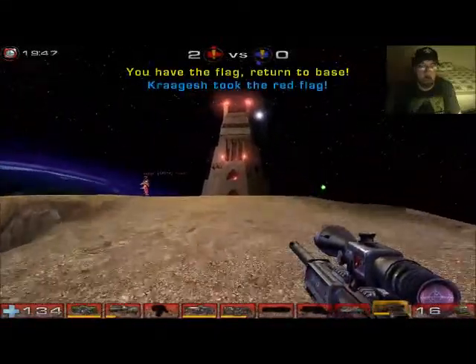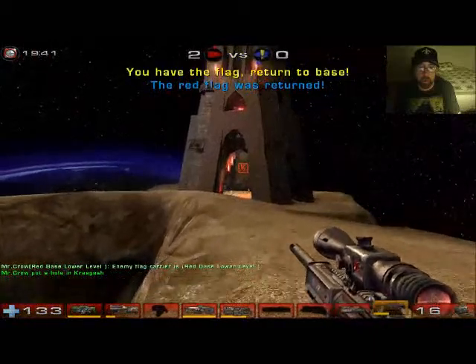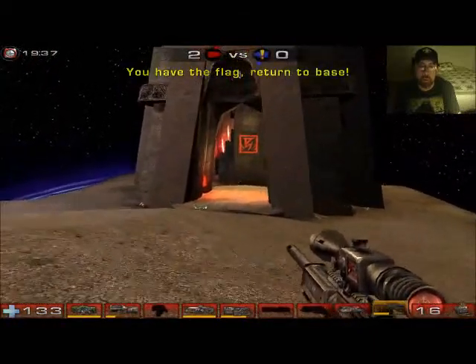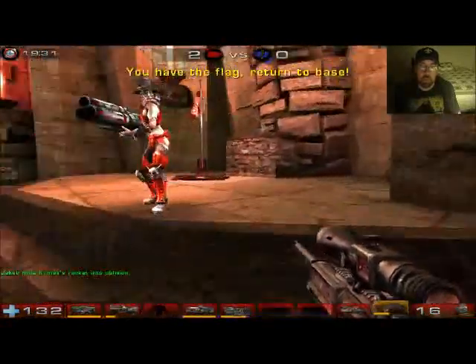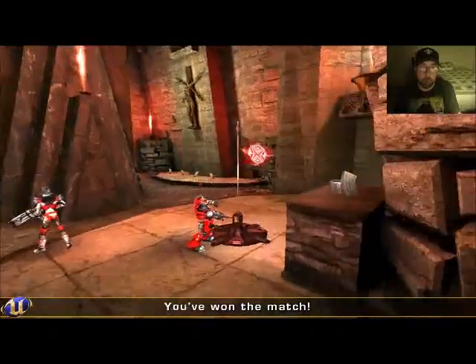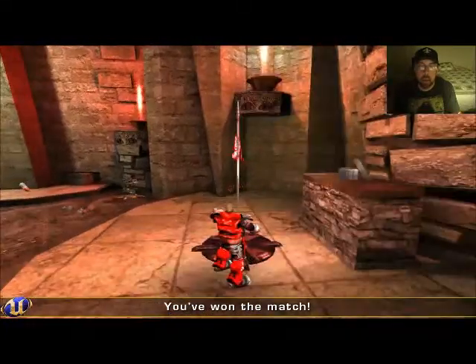I'm still at 134 health. Now they've got our flag, and we can't capture the flag if they've got it. But somebody made it drop, and it's not returned yet. It's there. We win. Red Team scores! Flawless Victory! That's me — short for Nine Inch Nails.